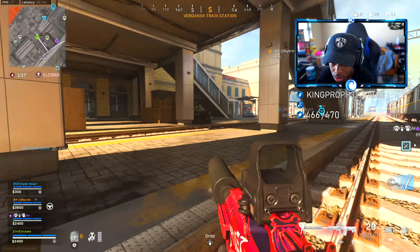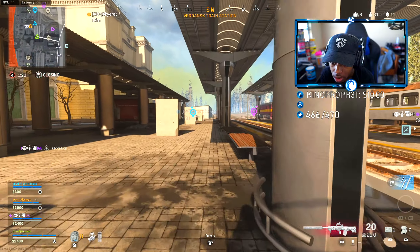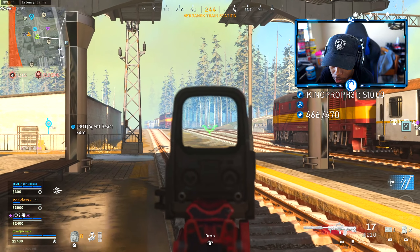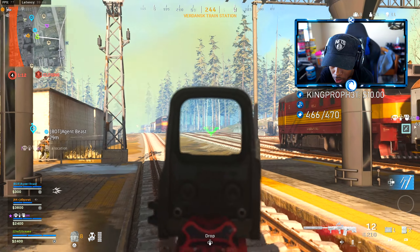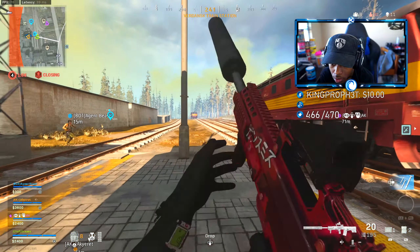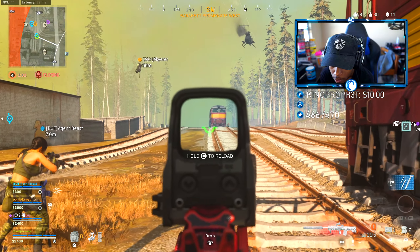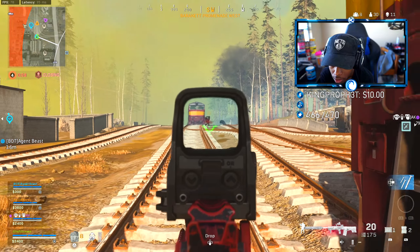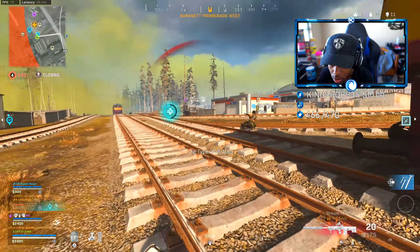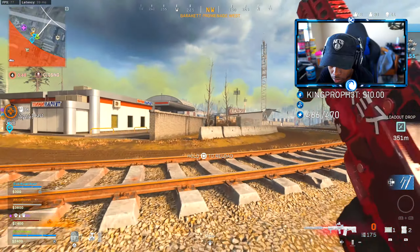Oh shit, I got a cluster — I'm stupid. Zone's pushing, I repeat, zone's pushing. They're gonna have to rotate this way — rotating to gas station. Found one. I'm gonna cut these guys off at gas station. There's a guy going for a rez. Eat that heli! They C4'd it. There's two guys down. They're just sitting there chilling at the train.